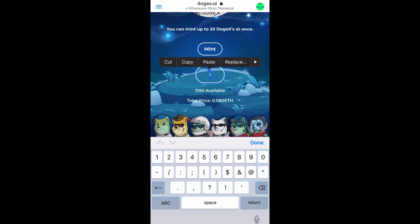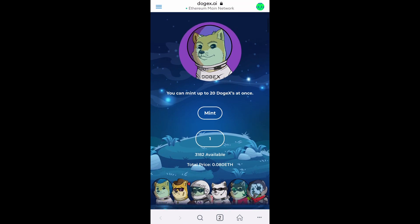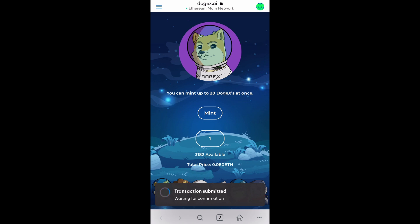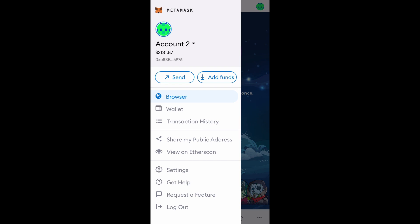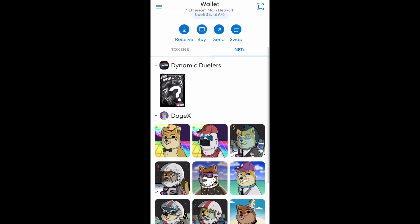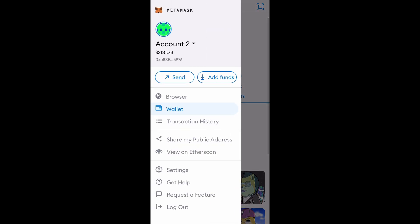This is by far the highest quality NFT project in terms of a series release that has ever been released. No NFT project in the past even comes close in terms of combinations — the number of combinations for this project makes the grains of sand on Earth look like nothing. This has the backing of the Dogecoin community, and you're only a few minutes away from participating. Instructions will be pinned in the comments and in the YouTube description. I'm Matt Wass, this is Final Stand, and I will see you in the DogeX Metaverse.